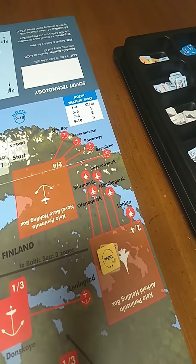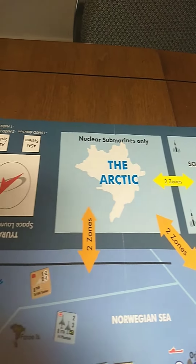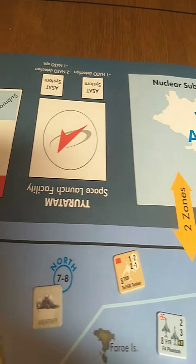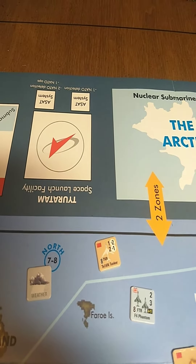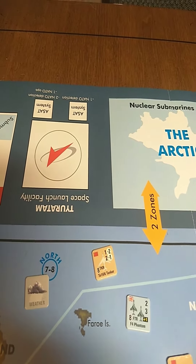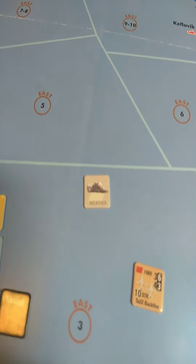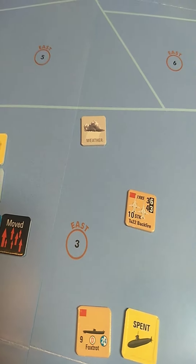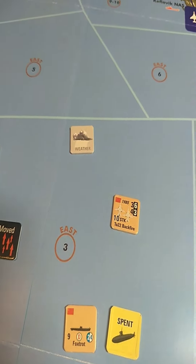The backfire started over here on the Kola Peninsula, and they flew to the Barents. They flew around Iceland, and you can notice the tankers there. That represents the tanker being with them and refueling them, which allowed them to fly down past Iceland and get to East 3. Because of the tankers, they're going to be able to attack with the full complement of missiles, since the tankers refueled them in flight.